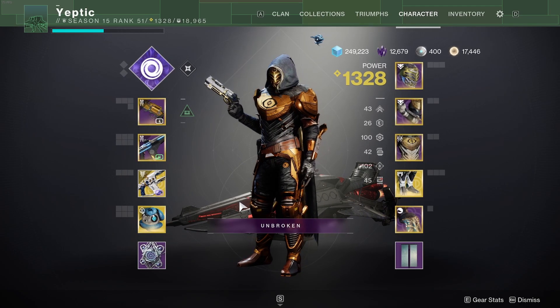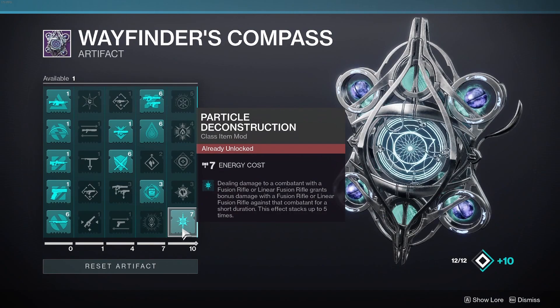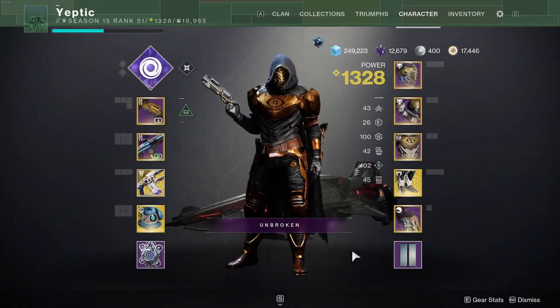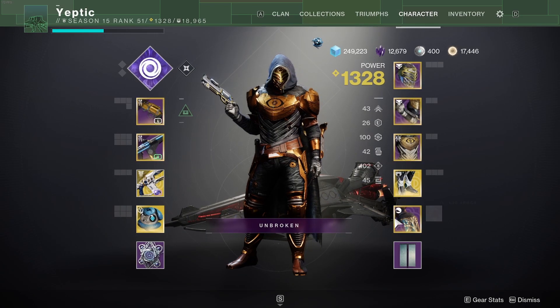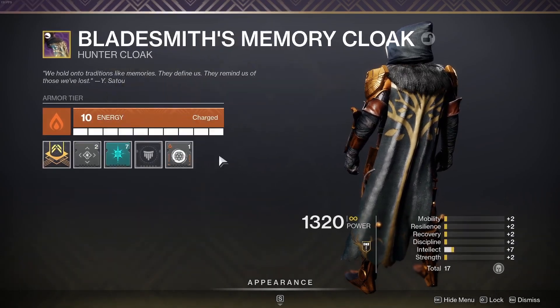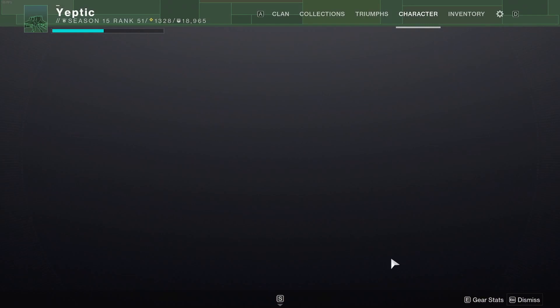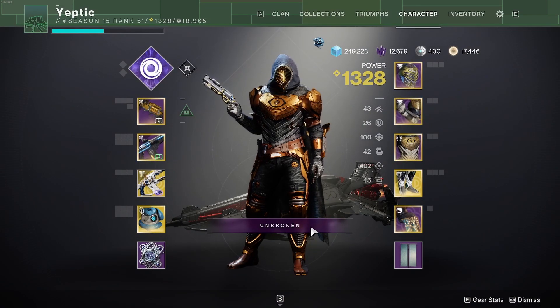The most important part of the loadout is you're going to need to have the artifact mod Particle Deconstruction. This mod will give you up to 40% more damage for your fusion rifles, and it goes on your class item, takes 7 energy. You're kind of limited as far as other mods on your class item go, but DPS is worth it, trust me.